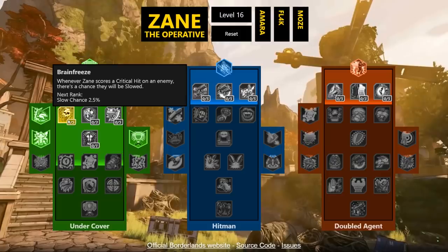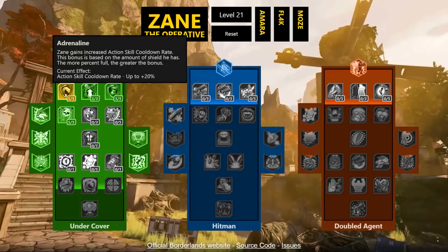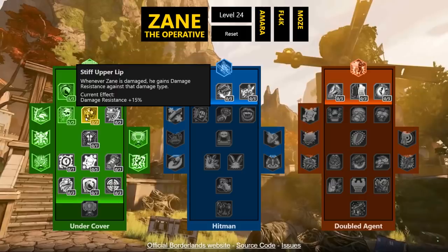Brain Freeze is a skill I'm so excited about. Whenever Zane scores a critical hit on an enemy there is a chance they will be slowed — similar to Lilith's daze skill in Borderlands 1. When enemies are slowed it's harder for them to hit you, so you can survive better and take them out easier. At 12.5% it's only on crits so it's not broken, but boosted up to 25% you can slow enemies like crazy. When they're slowed, your shield stays full and your cooldowns stay low.